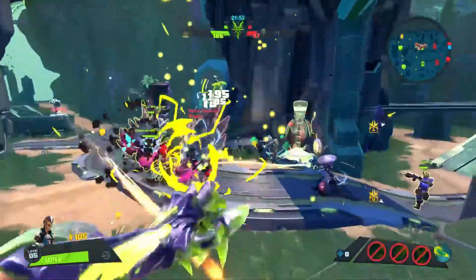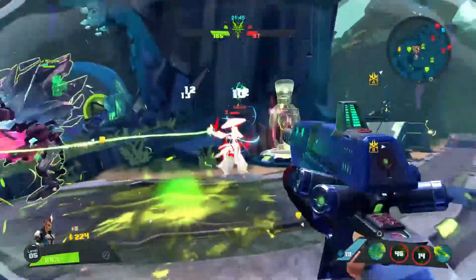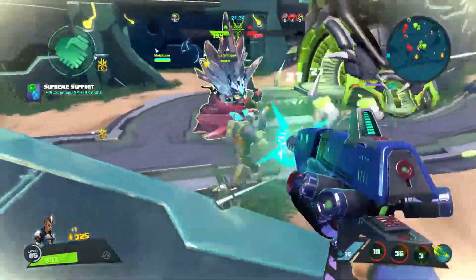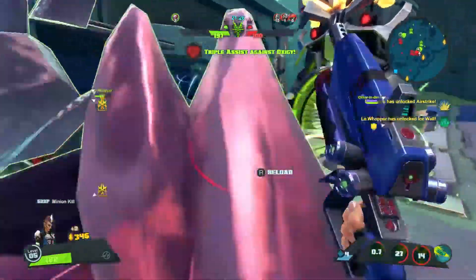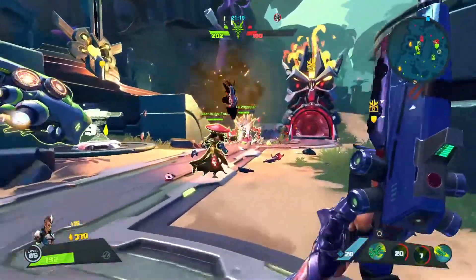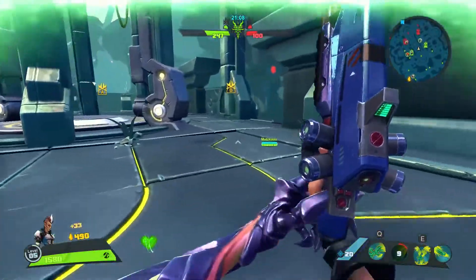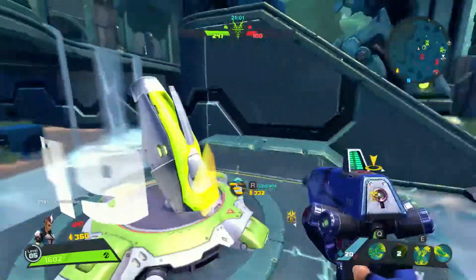Right after the minions came through, I switched to the left lane again and used my ultimate to get an advantage, because Kelvin was actually full health and with a pocket Miko it's just extremely hard to kill Kelvin. However, with my ultimate and my poison I'm able to get him to low health, then focus on the Miko so he can't heal Kelvin up. After that we push back and focus on minions, because we just killed three members of the enemy team. Our Oscar Mike was also able to push through on the right lane and collect shards from the minions.